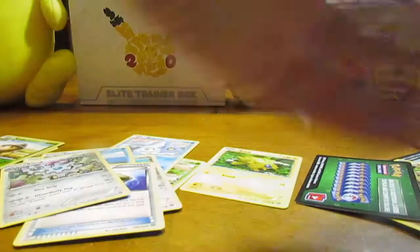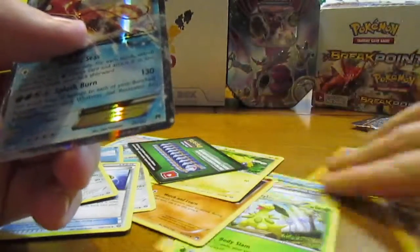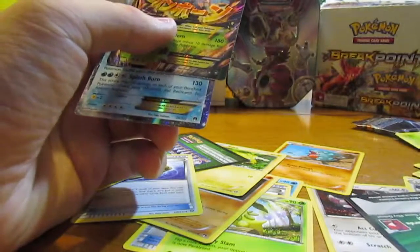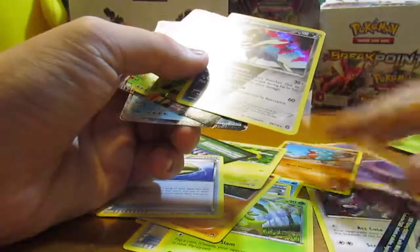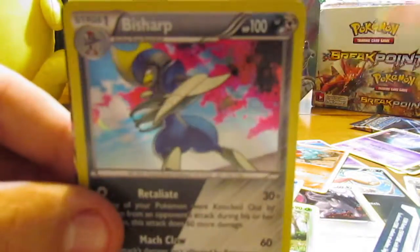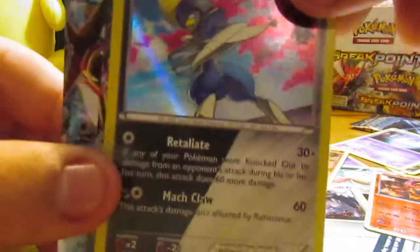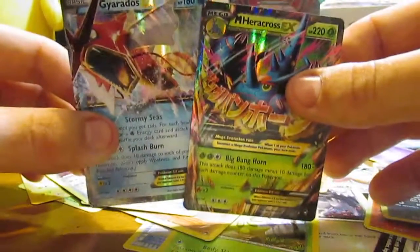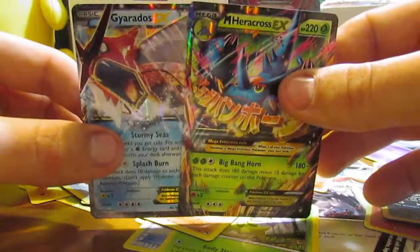We did actually get really good pulls out of this overall. Let me sort through these real fast. We have a Reverse Rare Volcanion, a Holo Bisharp, a Mega Heracross EX, and a Gyarados EX — so these were really good pulls. I think we did pretty well in this video, so I'll go ahead and end it there. Thanks you guys for watching.